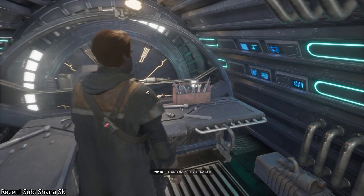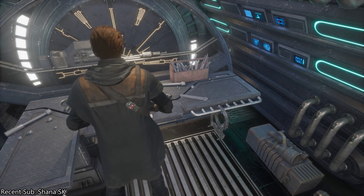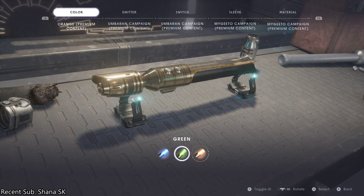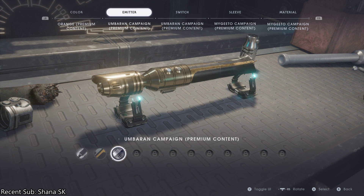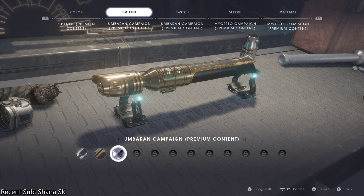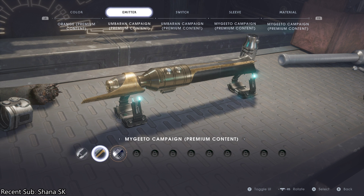Okay, moving on. Let's customize our lightsaber and see what you get with it. I have the premium content, which is an orange one. For the emitter, there are two different premium content ones here. The thing is, it doesn't actually separate — for me at least — which one is from the premium, which one is from the pre-order, and which one is from the deluxe edition.